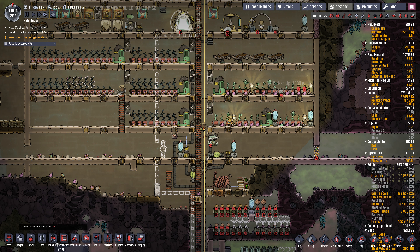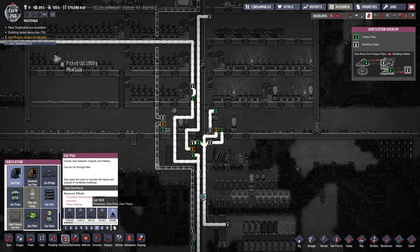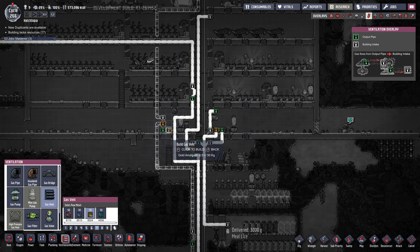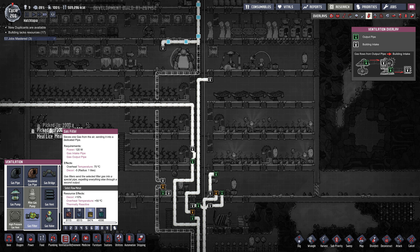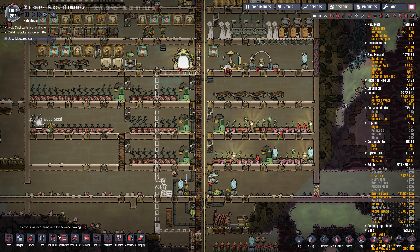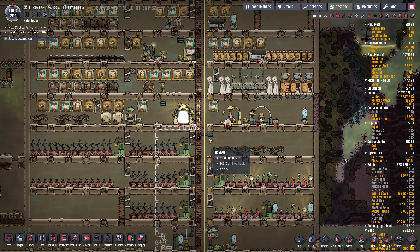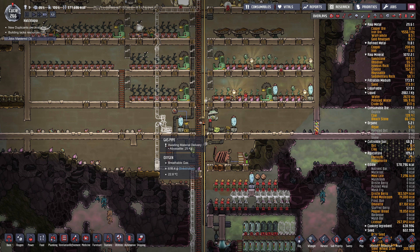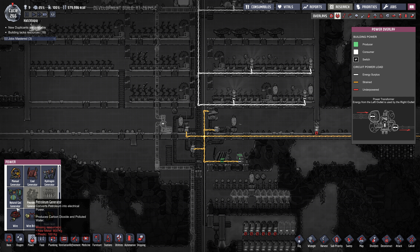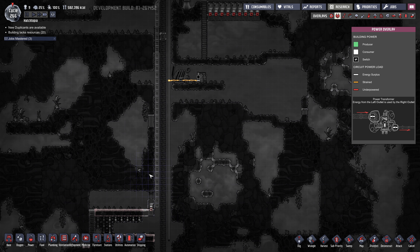There are manual filters that you can use - I've never really used them, nothing against them, they're fine. They take a little more effort to set up but they do save you some power, and I'm actually needing to use a bunch of power so I can get more polluted water. Gas bridge - stick that right here, coming along here. Filter out pure oxygen - this is going to need power. And then we can put it straight in there after we select the filter. We should probably deliver the exosuit.